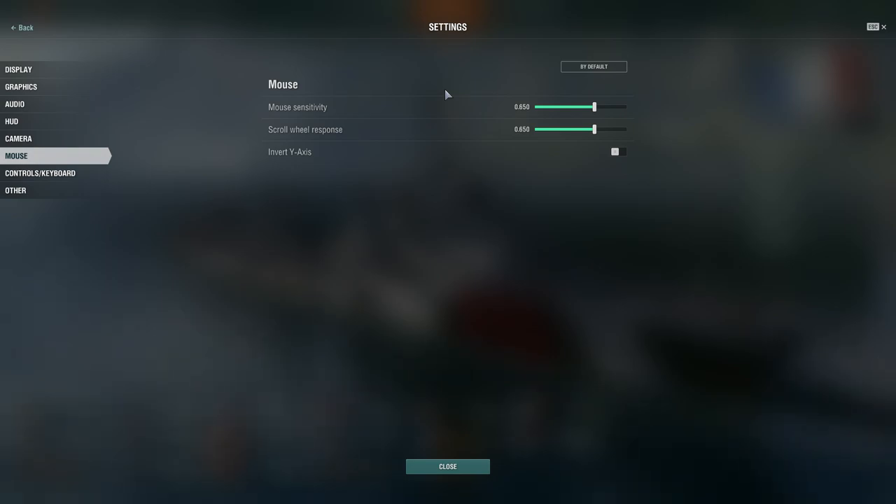Under mouse settings, you can adjust your mouse sensitivity in-game. I have a Razer mouse and can adjust sensitivity on the fly, but you can set it here as well. You can also adjust your scroll wheel response for zooming in and out on your guns or ship. There's also an invert Y-axis option — moving the mouse closer causes the field of view to move up, moving it away moves it down. I don't use that.